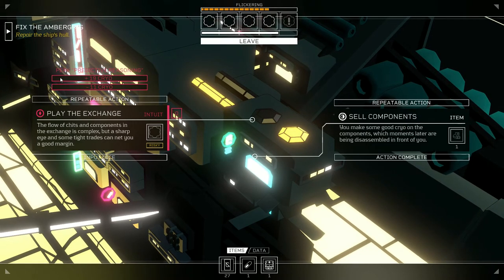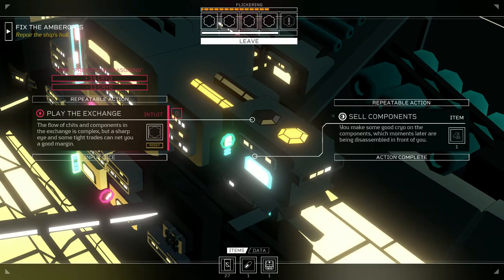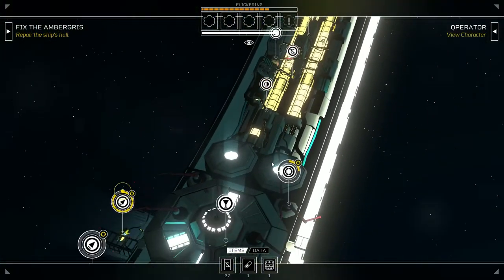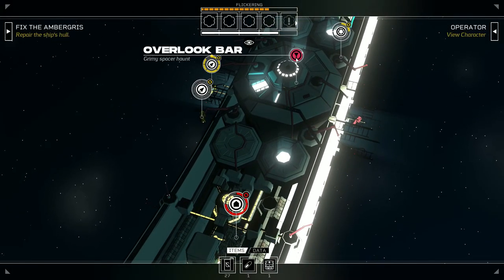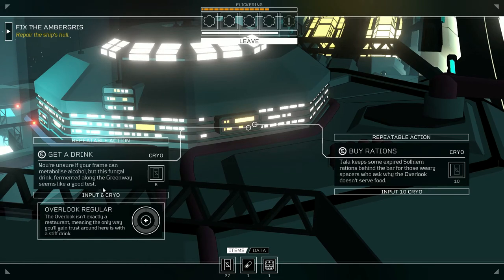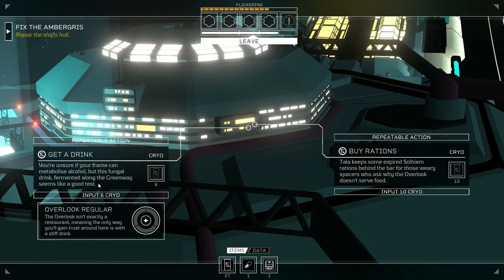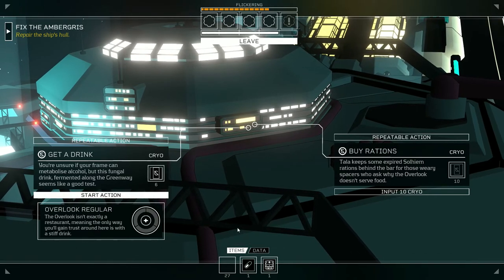With predictive reasoning: if we get a negative outcome we lose 11 cryo, if positive we gain 19 cryo — that's the risk. I like that. I don't really think there's any point going to the outlook bar — I mean I could buy rations but that doesn't really help. Do I want to try and have a drink? You're unsure if your frame can metabolize alcohol but the fungal drink fermented along the greenway seems like a good test. Let's buy a drink.